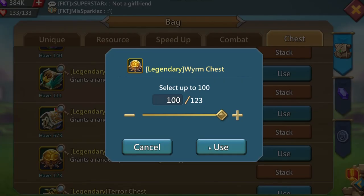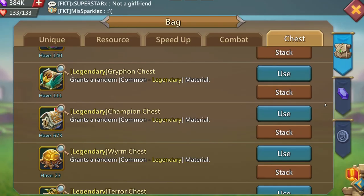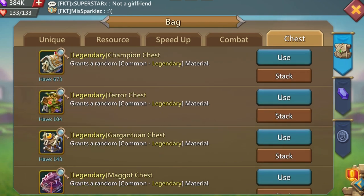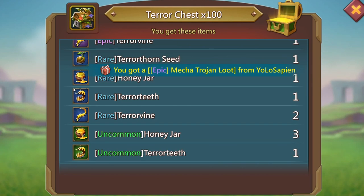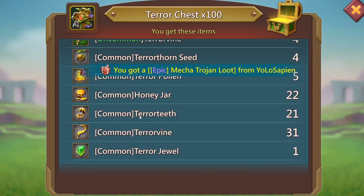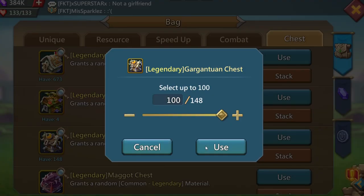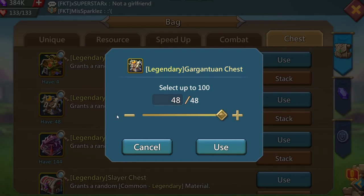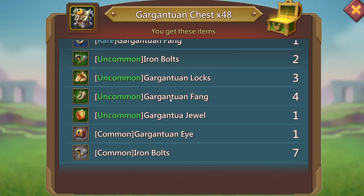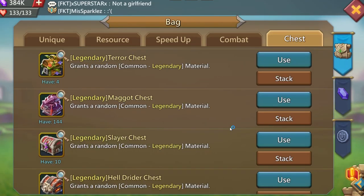We have a total of 673 champion chests. Let's open up some worm chests real quick — the only thing I really need from those are the jewels, not the orbs. Let's go ahead and open up these terror chests. There's a rare terror seed right there, that's pretty good. We got a common terror jewel — pretty good as well. I am still upgrading my terror shield so I do need some of those seeds. Opening the guard chest for the jewels — we got an uncommon guard jewel.